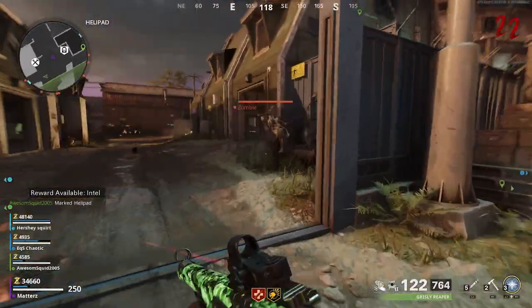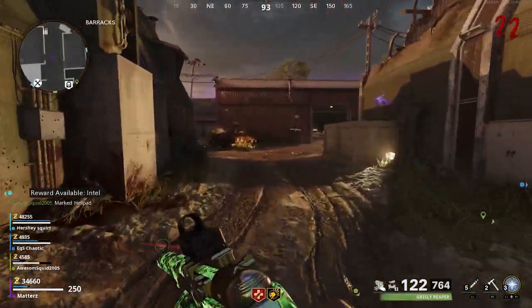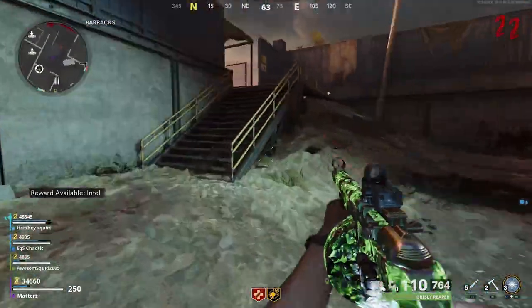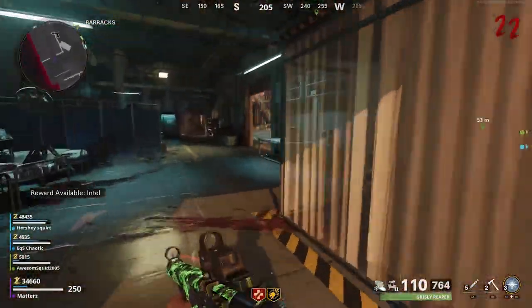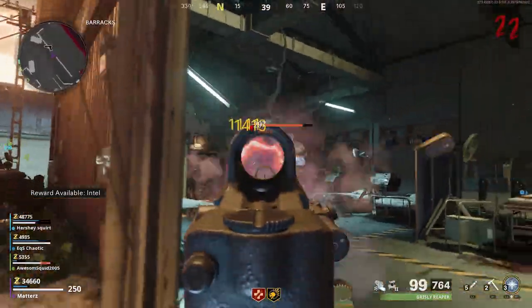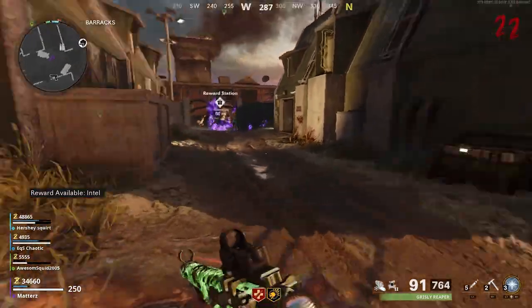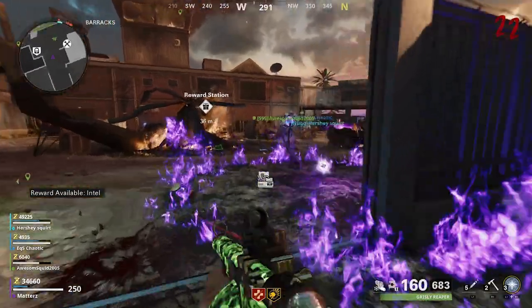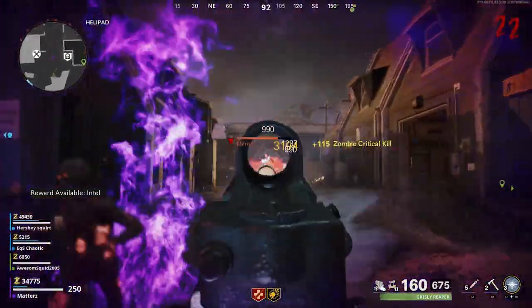More specifically, I would look at this Thursday as it's going to be the exact two-week point until this map is expected to release. Usually on those Thursdays when it's two weeks out or one week out, they have pretty big intel drops, huge blog posts, gameplay trailers, and gameplay videos. So this Thursday, definitely keep an eye out around 1 p.m. Eastern, 10 a.m. Pacific for some pretty big Zombies info for DLC 4.